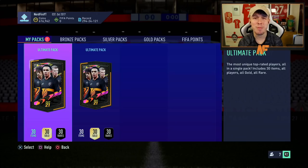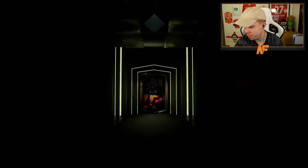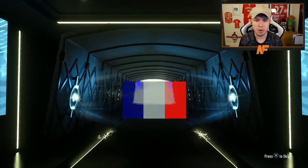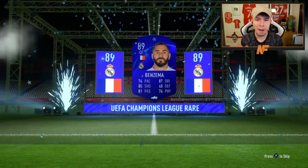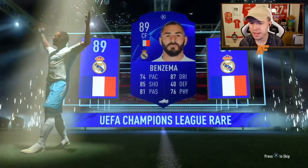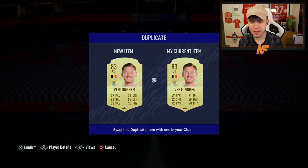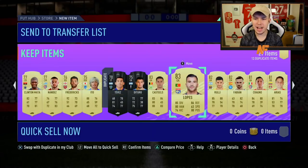Two ultimate packs — surely we can get a walkout in at least one of them. First one — it's a walkout! It's a UCL... might be a French set forward. Is that Benzema? I'll take that for fodder — an 89-rated Benzema is a lovely bit of fodder. The drop-off rate after him is mental though, just a couple of 83s, but 89 in the first ultimate pack is a walkout — we'll take it.